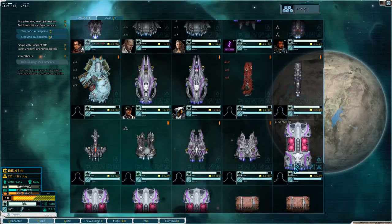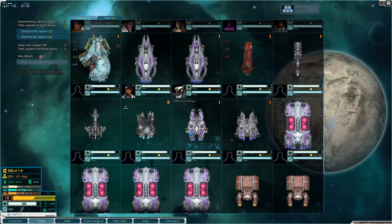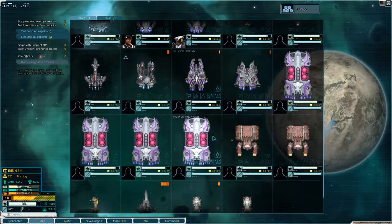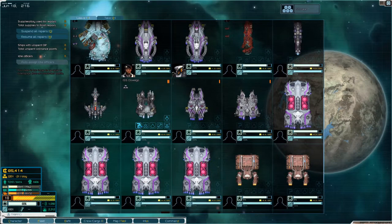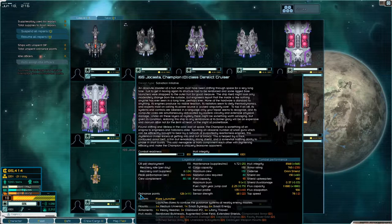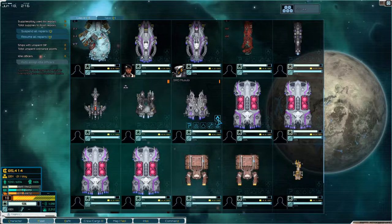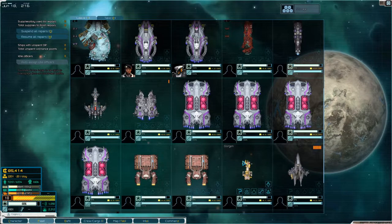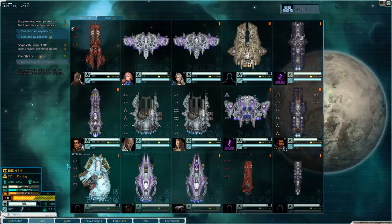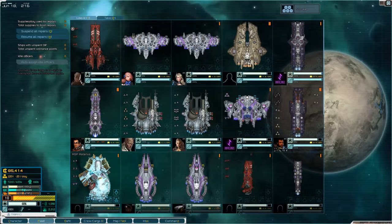We do only have one ship slot, so maybe I should drop some ships off. This is the Sparrowhawk — this is the one that is giving us stuff now and then. I think we'll store you, and store you. Okay, that seems good to me. So what are we going to do today?